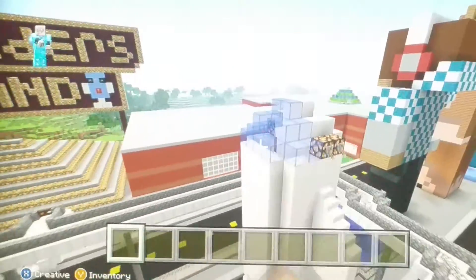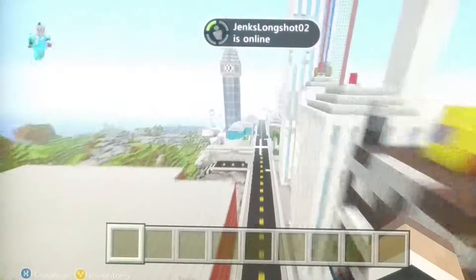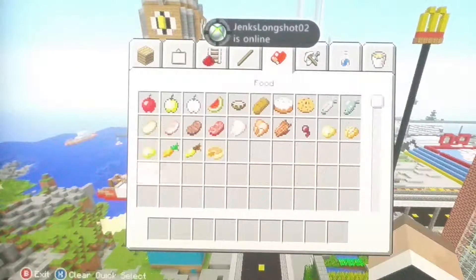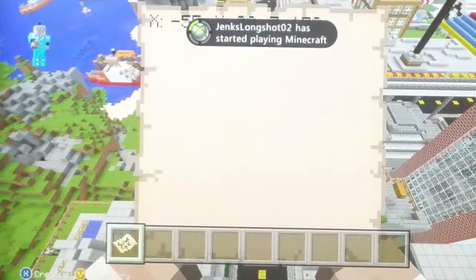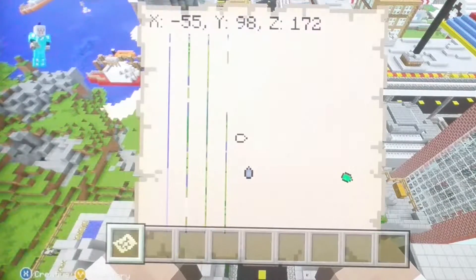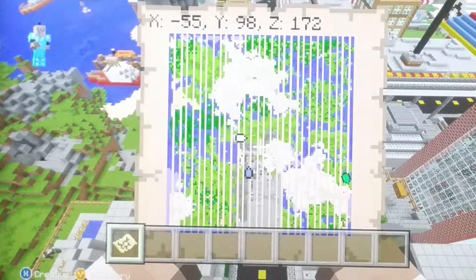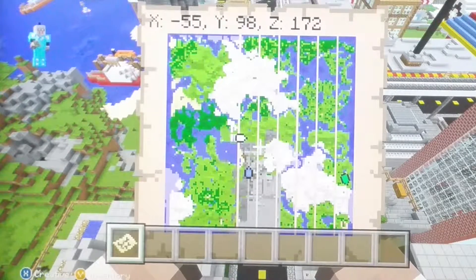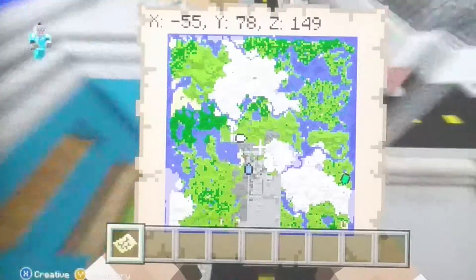Here is the rocket. Here is the Observatory — I showed those before in the first part of the tour. I want to show the map. Look at the map you guys — look at this, do you see this? I know, it's so big. Look at that — you see the map? This is what it looks like.